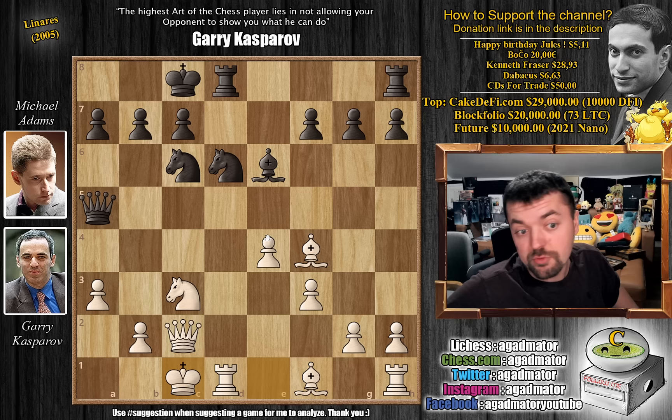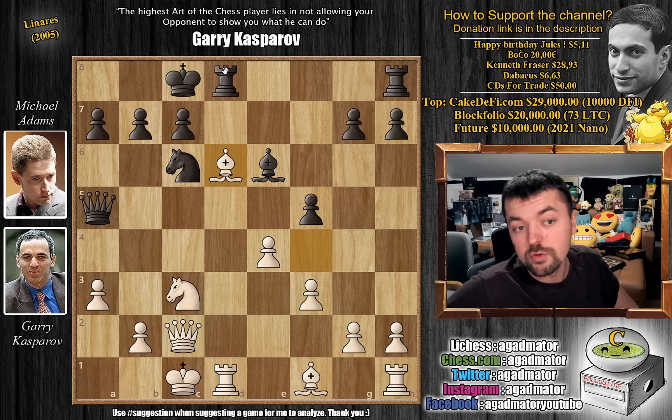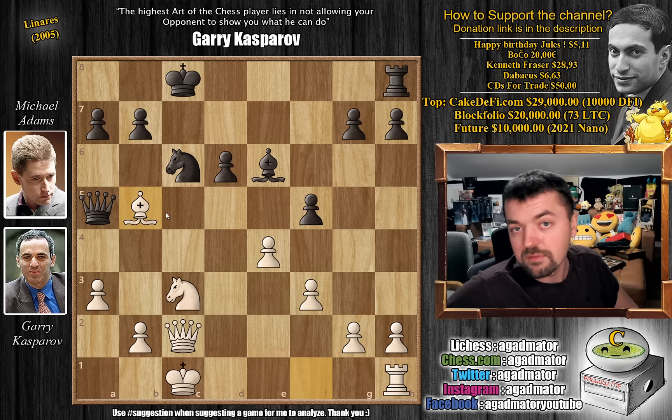Pawn to f5, striking against Kasparov's strong center. Bishop captures on d6 — Kasparov gives up his bishop for the d6 knight in order to mess up Adams' pawn structure and open up his king a little bit. Rook captures on d6, rook captures, c captures. And now bishop to b5 — this is how Kasparov develops the bishop. The rook can also get into the game via d1, maybe e1 if the position opens up, or the king can go to b1 and the rook comes to c1.